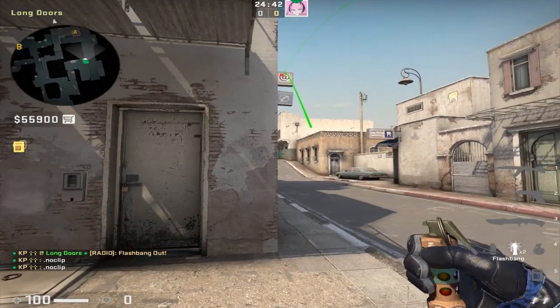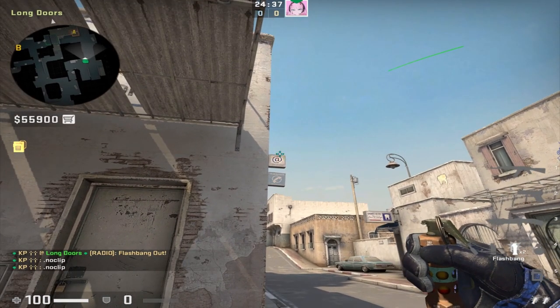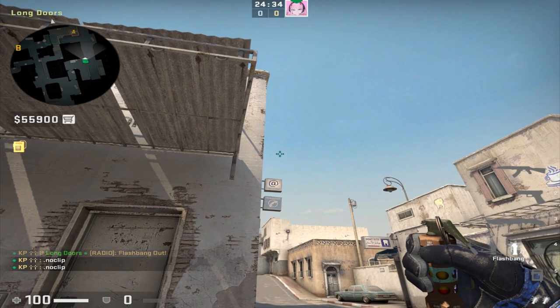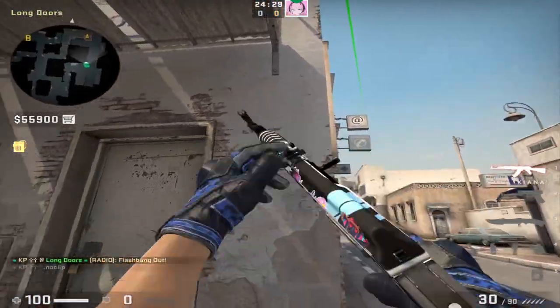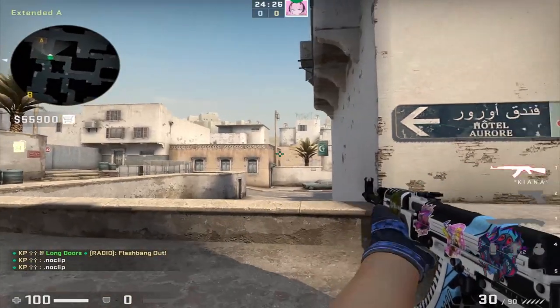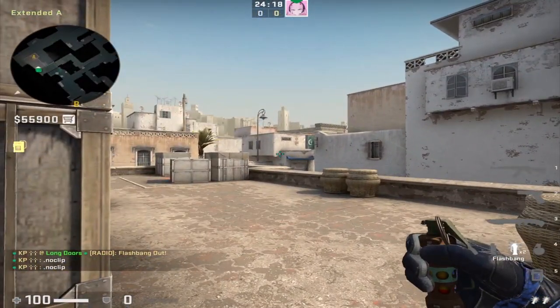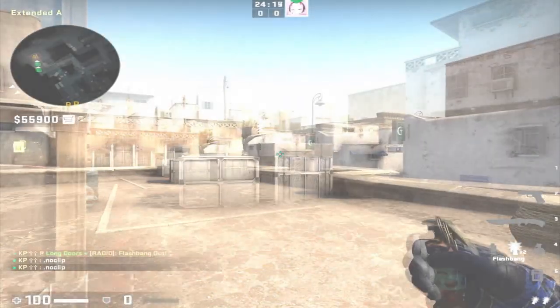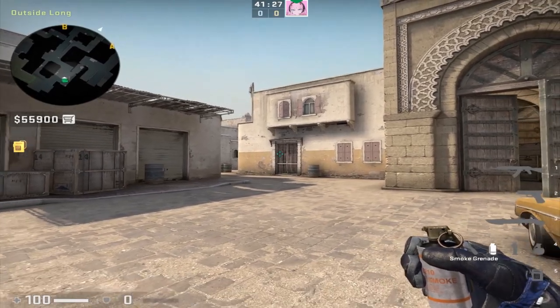Good flashes for a long execute as a team are thrown from above this sign as a run throw. Simply place your crosshair a bit above the sign — around here is good — and run throw. As you can see, this is going to blind anyone peeking from the cat angle trying to hold long, anyone towards default site, and anyone back site as well.